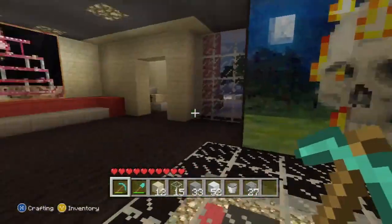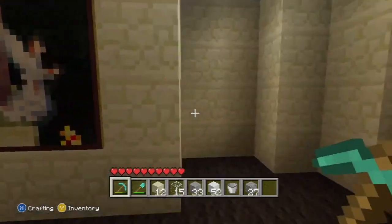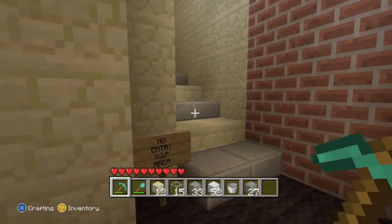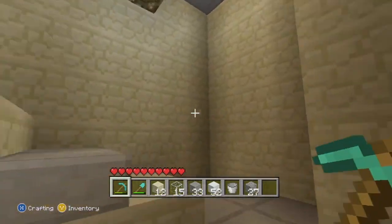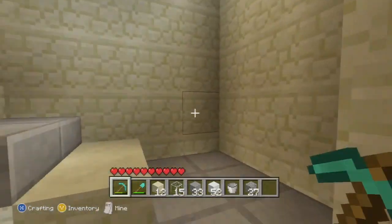We have a reception area here, some chairs, and we have our changing rooms back here. I'll go behind here to get to the changing rooms. I'll take you behind there once I show you the VIP boxes and offices first, so I'll quickly run up there and show you that.